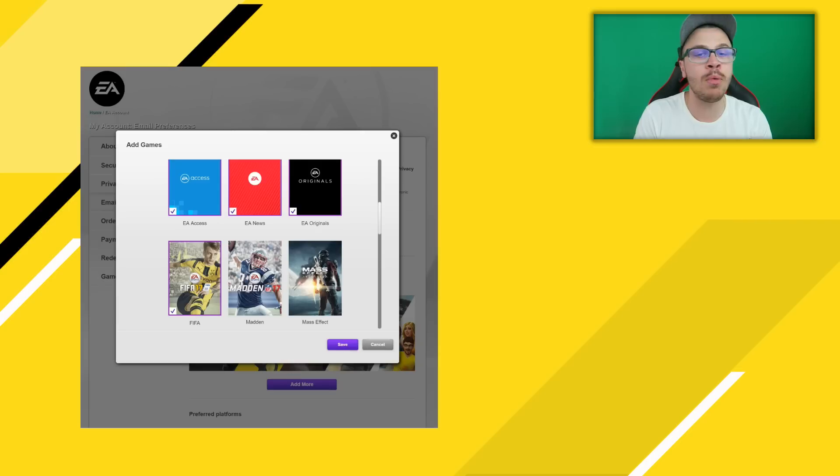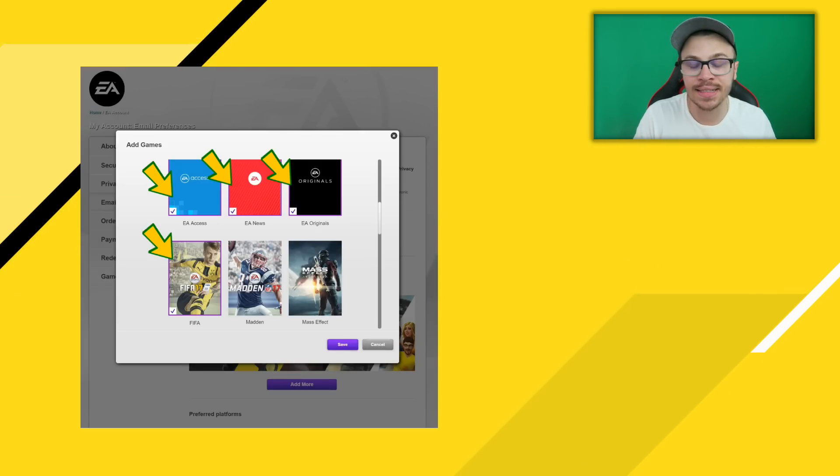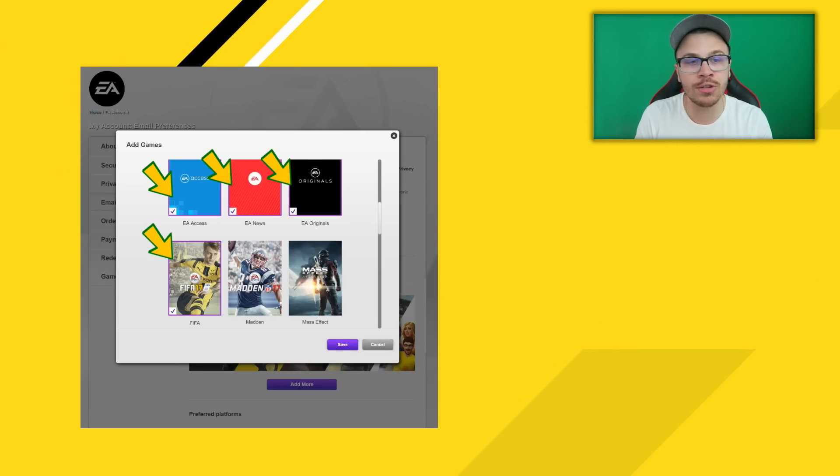Afterwards, scroll down, click 'Add More' and then check EA Access, EA News, EA Originals, and FIFA 17, then click Save.